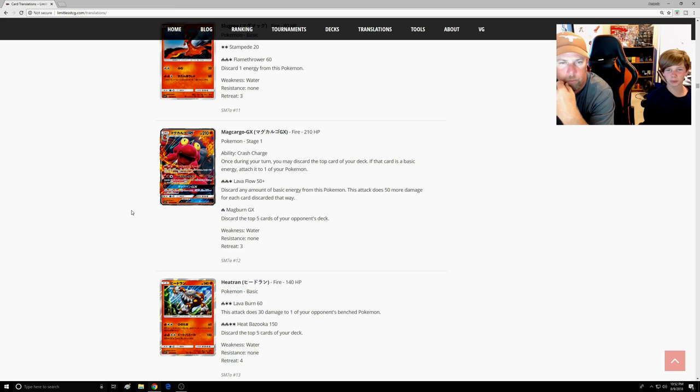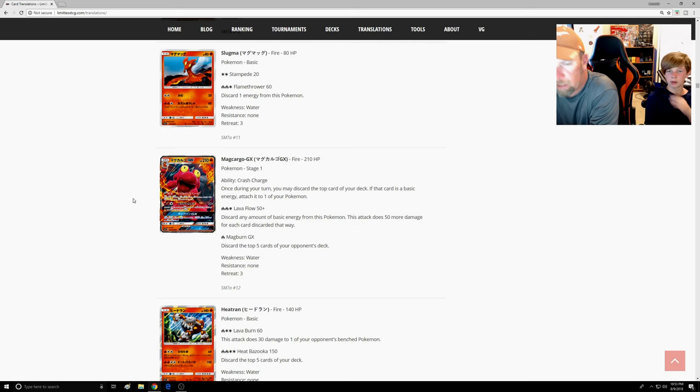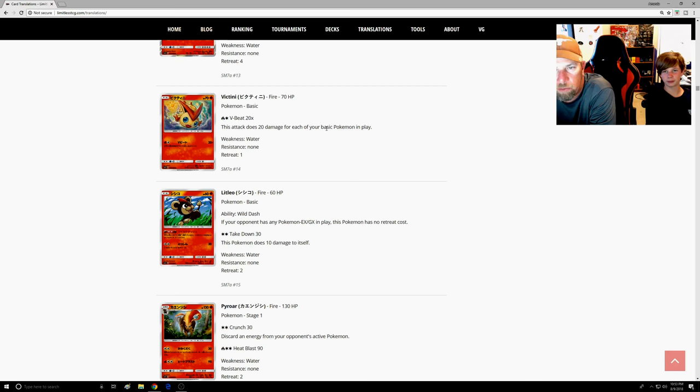I'm not saying Macargo GX is going to compete with Gardevoir — three energies and a Choice Band is 230 damage. There are more things to set up; you'd need Heavy Timer Ball to get him out. Would you pair him with Zoroark or Metal to one-shot Gardevoirs? Maybe, but we're not sure. Anyway, Macargo is good. Victini — the flippy one is not good; it has to be basics that don't evolve, so it won't go with Macargo.